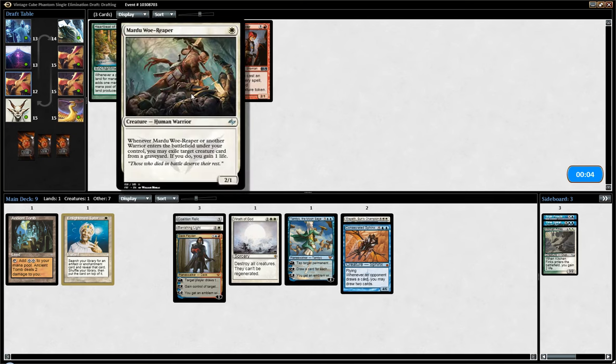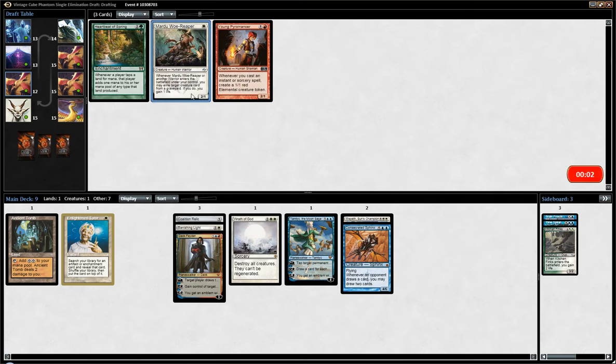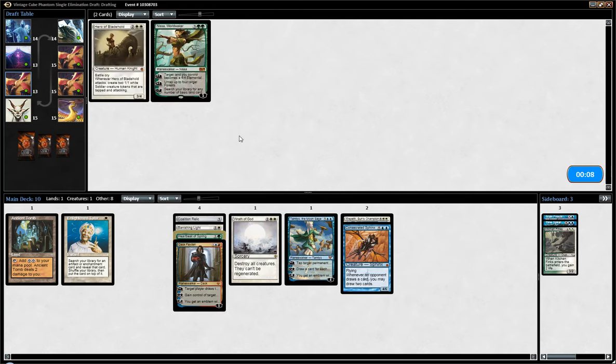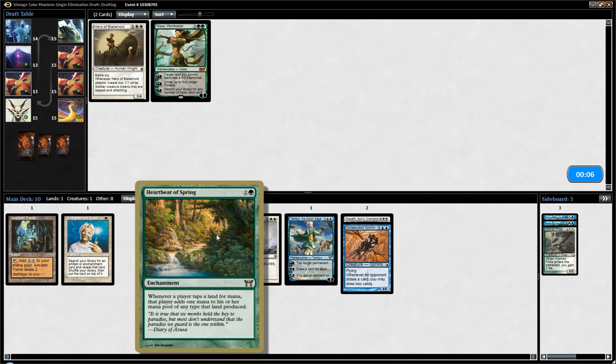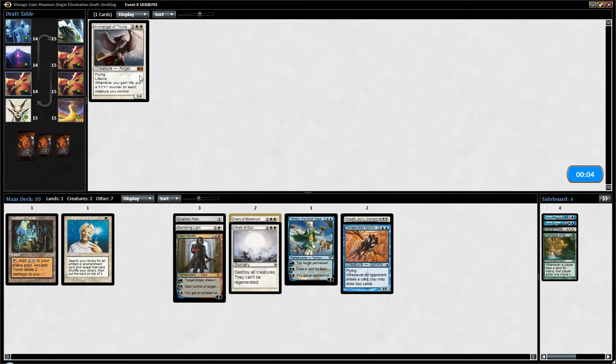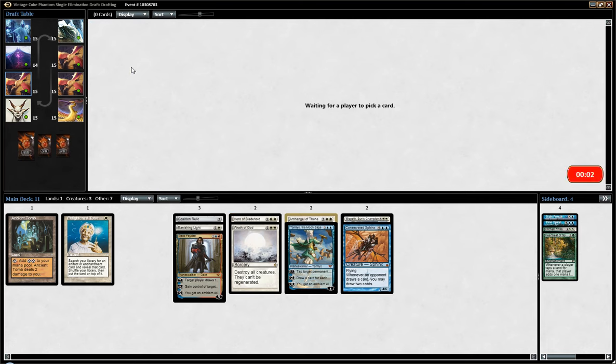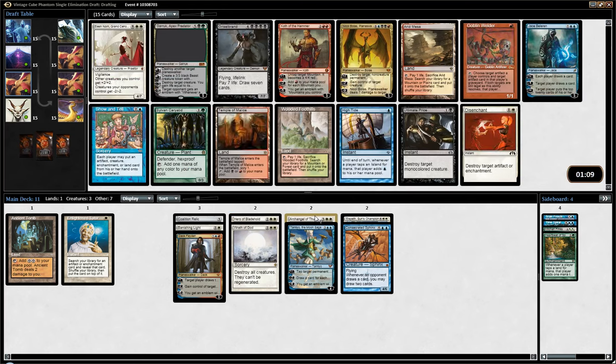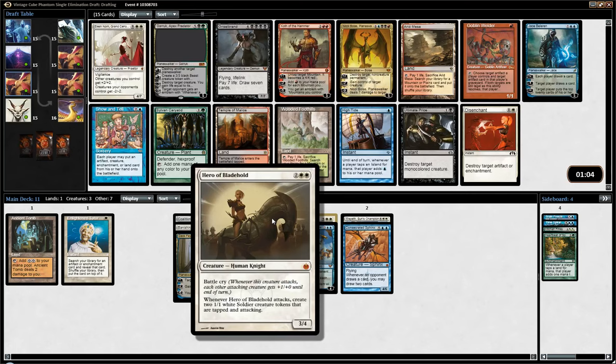This is decent against Red Burn decks. I clicked too late and we got Heartbeat of Spring — I don't think it matters too much. Hero of Bladehold is fine. It can surprise people, especially if you have a main deck with very few creatures and they board out some of their removal, and then you can put that in the main for game two.